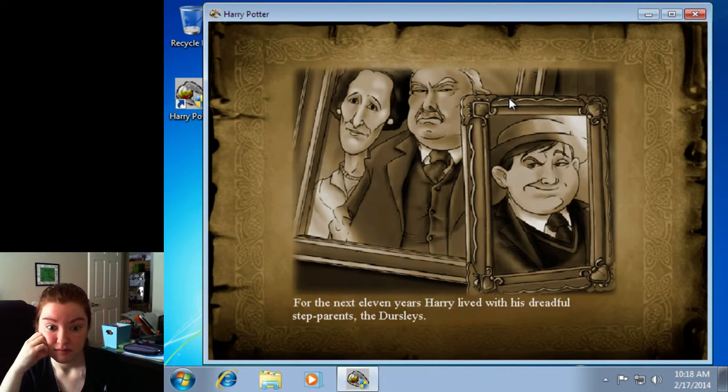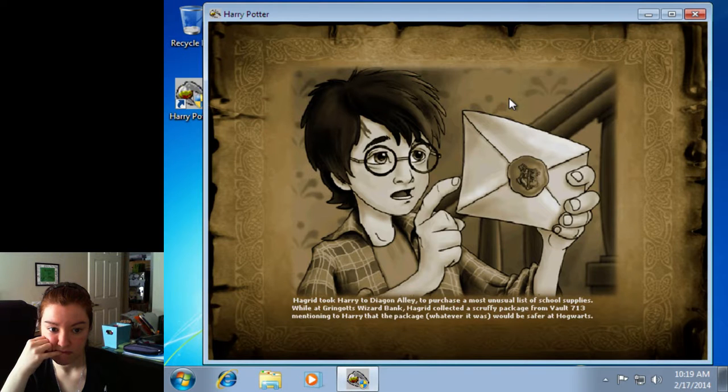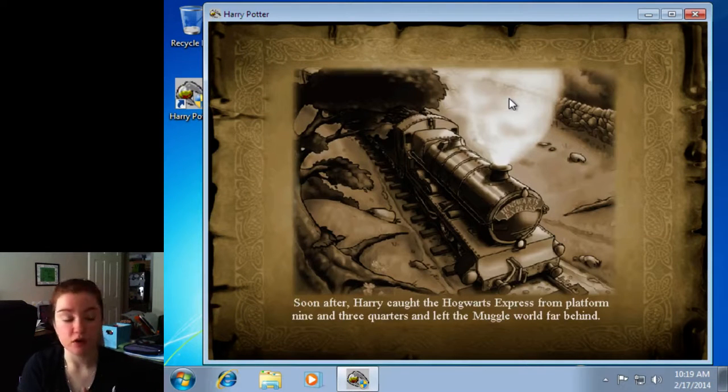The game's intro narration is playing: 'For the next 11 years, Harry lived with his dreadful step-parents... until that fateful day when he received the letter inviting him to attend Hogwarts School of Witchcraft and Wizardry. Hagrid took Harry to Diagon Alley to purchase the most unusual list of school supplies.' I'm sorry, it's just so bad — it's saying exactly what it's reading, so you can just read along if you like.